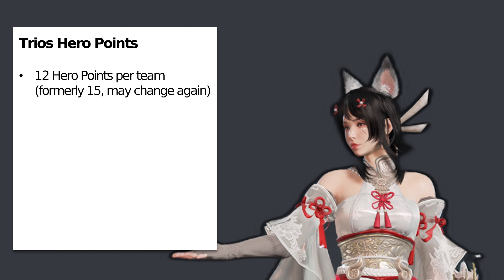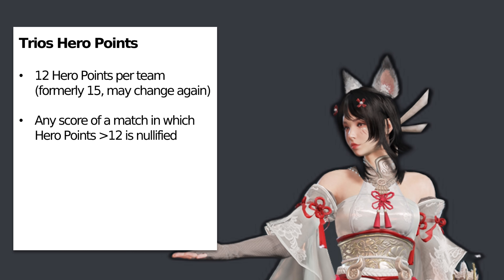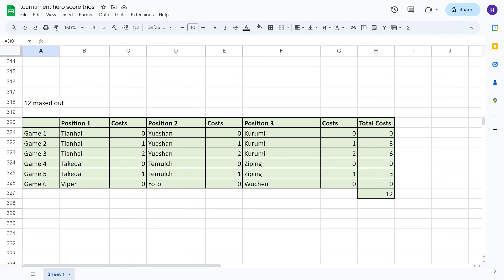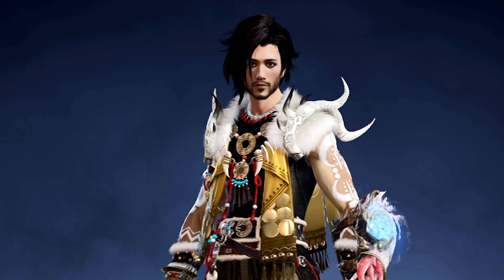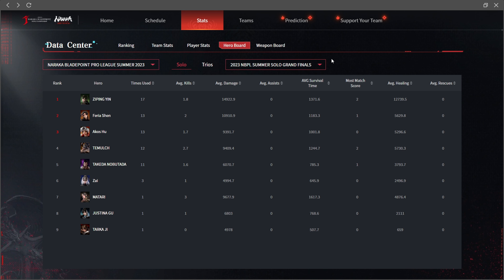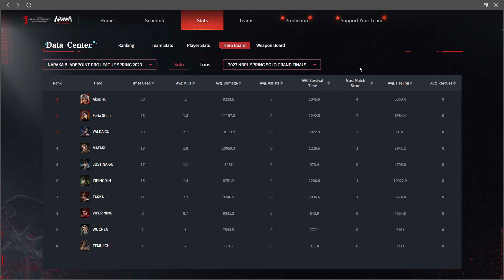A hero point system forces players to play different champions or team comps. Most tournaments have 6 matches per day. In solos, you typically have to play 5 different characters, so 1 double pick is allowed. In trios, your team usually gets 12 hero points in total. Any score from a match in which you exceed your team's hero score will be nullified. Using a champion once costs no hero points, but a double pick costs 1 point, a triple pick costs 2 points and so on. One way to max out hero points without overcapping is to play your strongest comp in 3 games, your mediocre comp in 2 games and your weakest comp in 1 game — but only if you don't reuse any character across different comps. Hero score isn't used in all tournaments; for example, qualifiers and semi-finals of regional scrims may be exempt.